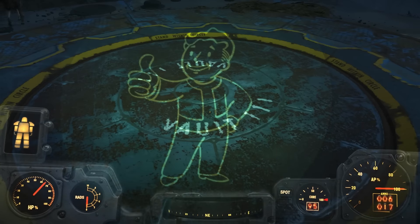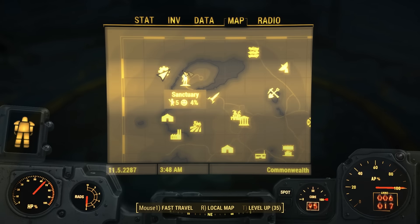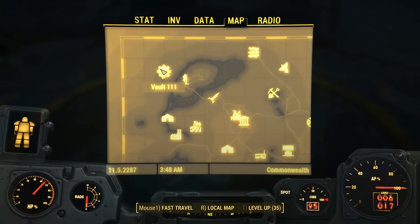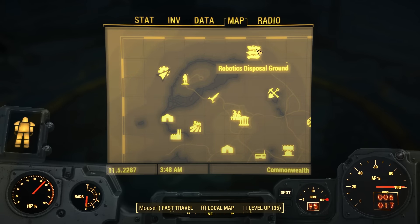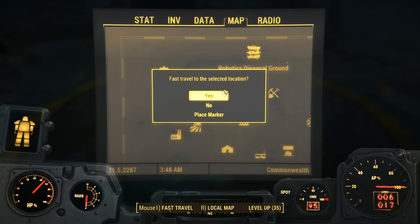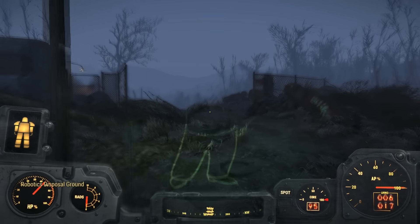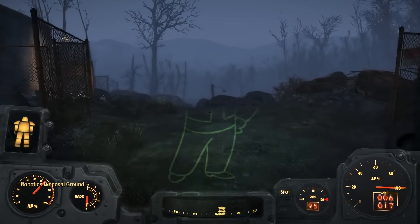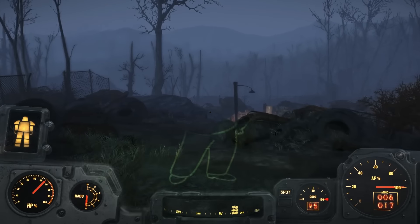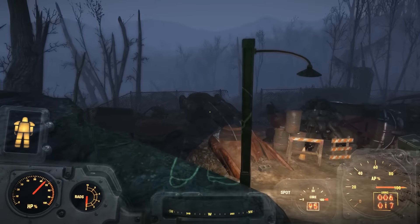Right from Vault 111, when we open up our map, here is where we are right now, and here is where we need to go — the Robotics Disposal Ground. So let's go there. Once we are here, we shall make our way over into this area. As you can see, there's a lot of tires and really bad stuff here.